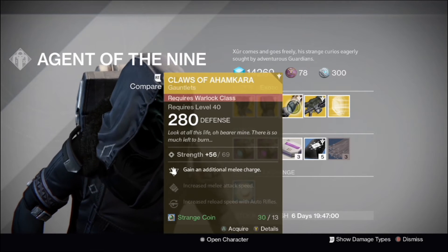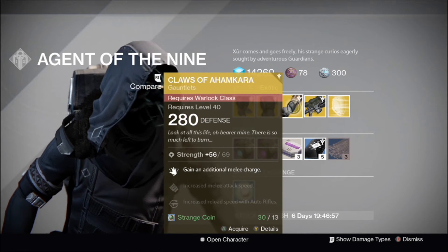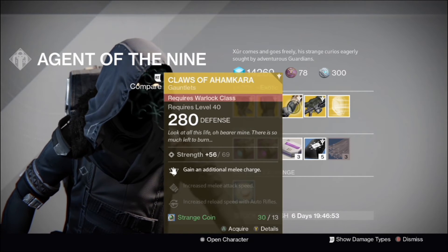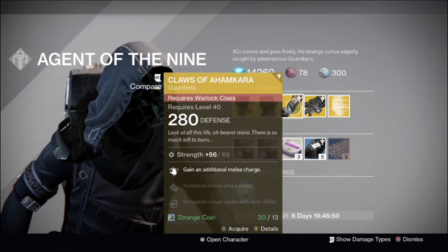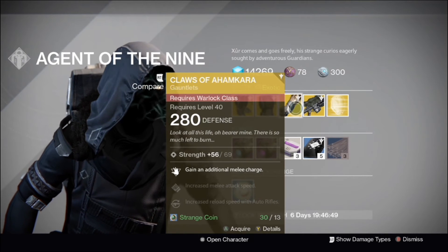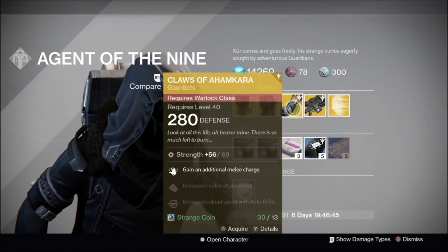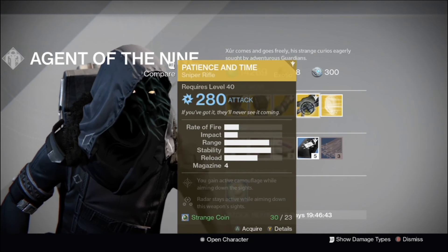The Claws of Arim Kara can mean the difference between life and death because it gives you an additional melee charge — that's an extra energy drain shield or the really long lightning hands melee. With those three things you can save a lot of time, mostly in the Crucible.